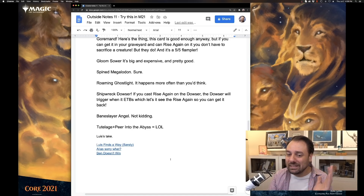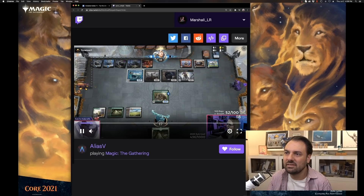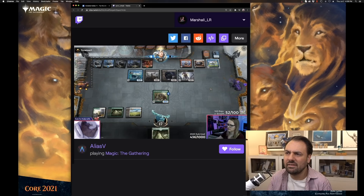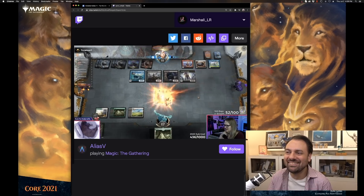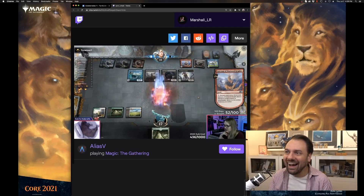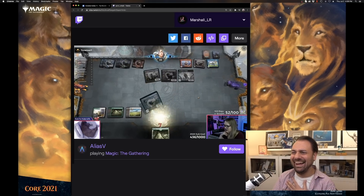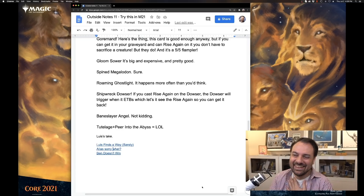If you notice there, Luis had literally two forests left in his library as well, and he's facing down an 8/6 Baneslayer Angel. Only Luis could get away with that one. Let's see what our good friend Alias is up to. Really? Really? Really? What the heck?